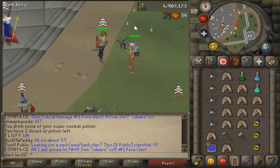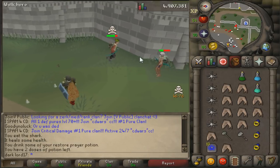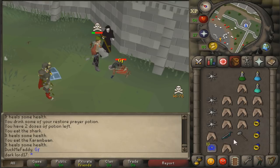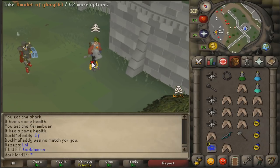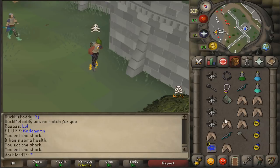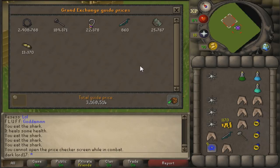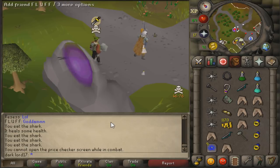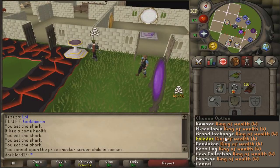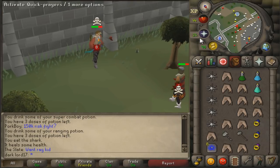He risks four million skulled, though. He apparently risks 3.5 mil. He did a b-neck — that's nuts. I've got to be really careful here because I'm totally going to get rushed by that guy. He did it — three mil PK from that. I could literally lose it all right here because I'm stubborn and I want to get my spec back. I should just bank first. That's so specific — a 150k risk fight, literally so specific.